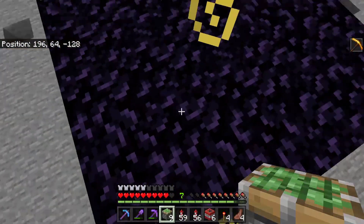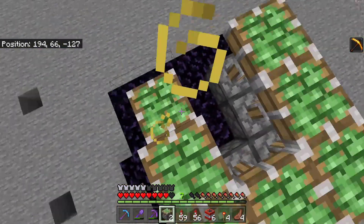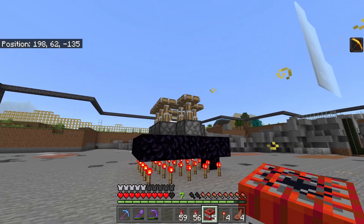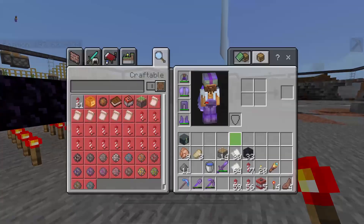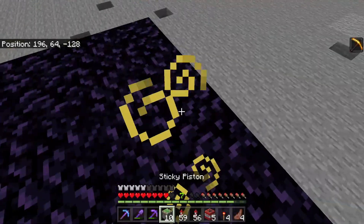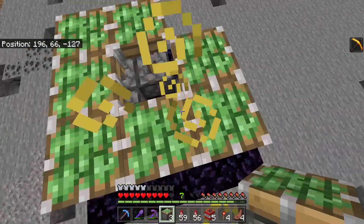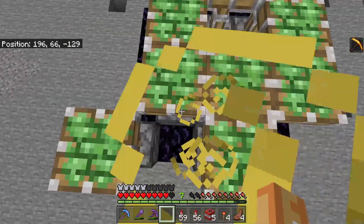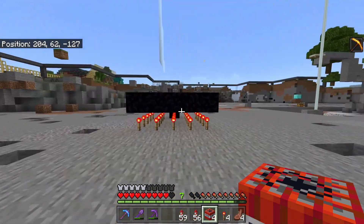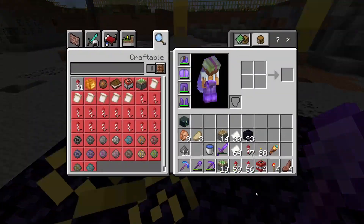So we're just going to want to go ahead and do the same formation with the sticky pistons and place all these down. Place the TNT in the middle — and you want to move away so you don't get blown up. We placed 9 again, I think. Let me go ahead and see how many we got this time. Sometimes it doesn't work, but it did work that time — we got an extra one. Let's do this one more time. We put 10 down this time, hoping to get some more. We got 10 back, so it didn't work that time — but you can see what I'm saying.